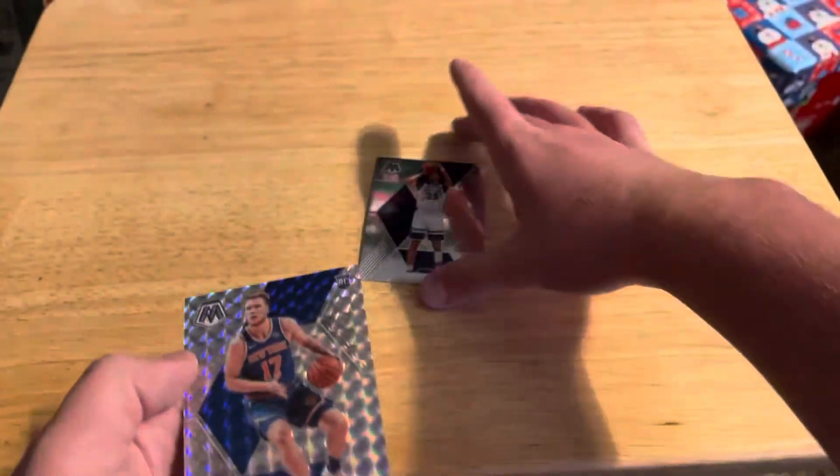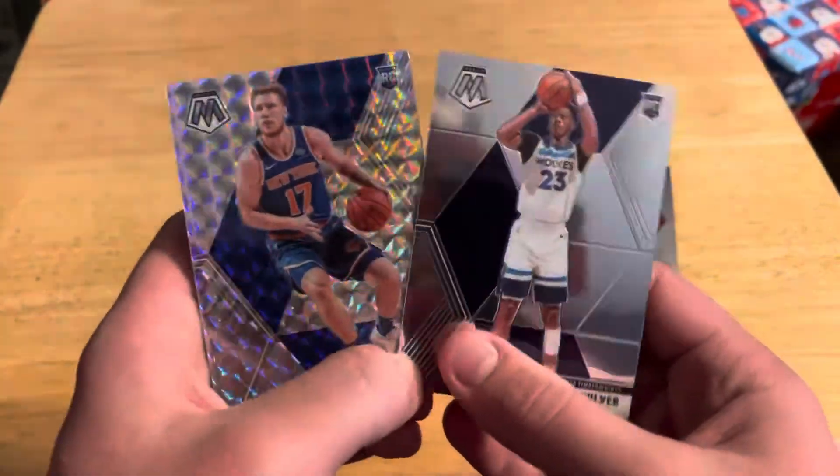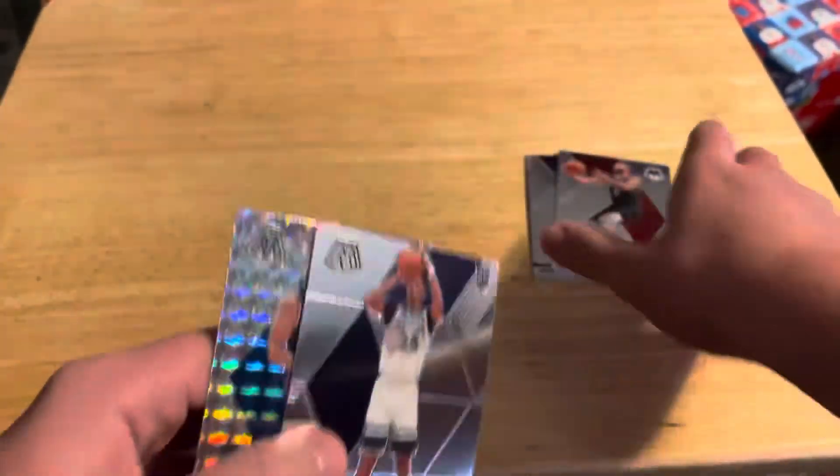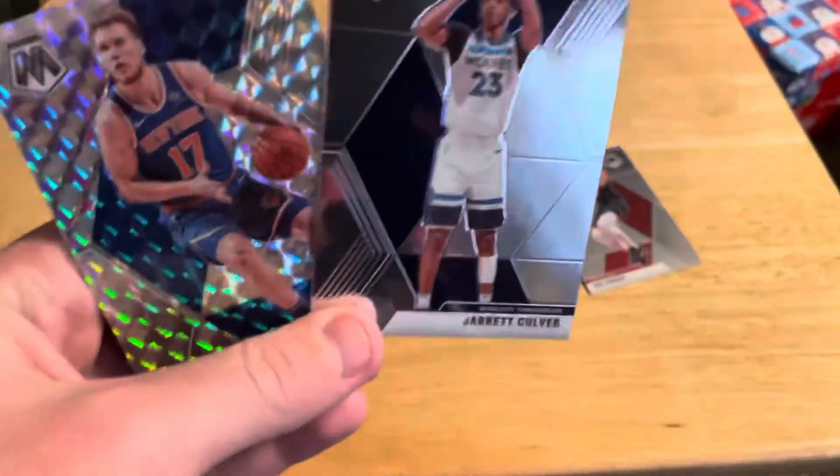So we got Jarrett Culver as well — two rookies in this pack compared to zero in the last one we opened. Yeah, it's pretty cool to get those, and then two bases that don't really mean anything, but yeah, these are cool though.